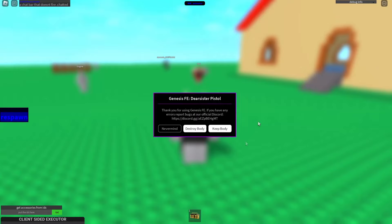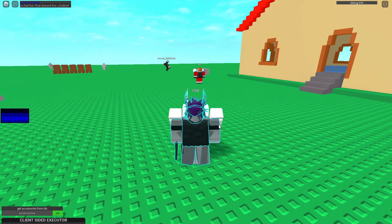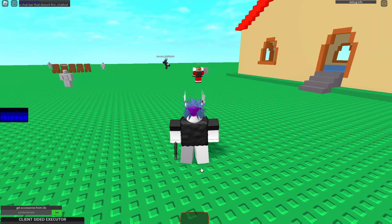Let's execute it. When you see this UI pop up, you're just going to want to equip your tool and then click 'Destroy Body,' then give it a few seconds to load.